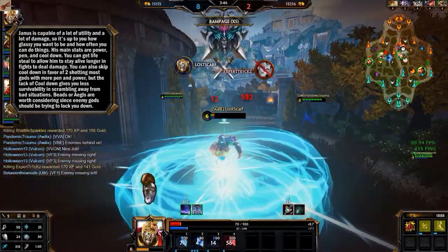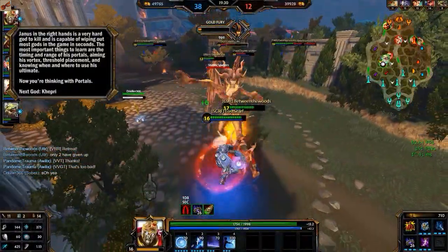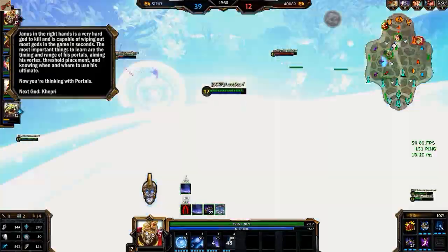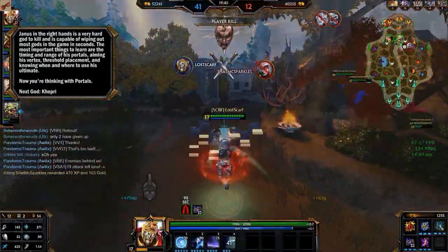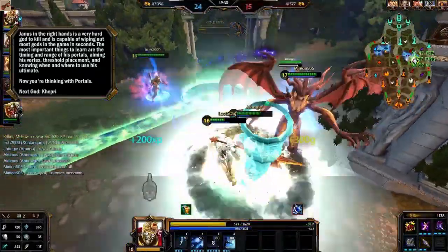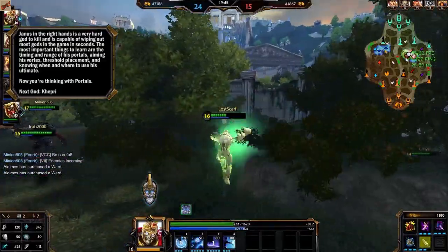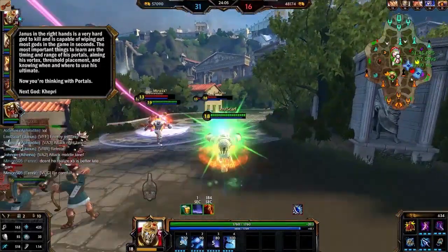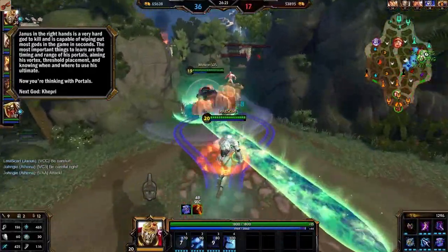In conclusion, Janus in the right hands is a very hard god to kill and is capable of wiping out most gods in the game in seconds — literally seconds. The most important things to learn are timing and range of his portals, aiming his vortex, threshold placement, and knowing when and where to use his ultimate. These will really help you out as you can be so very useful to your team, causing trouble with the enemy and helping teammates get to places. Share these guides with your friends so they get a better sense of Janus for playing with him, as him, and against him — learning gods better so everyone plays better.